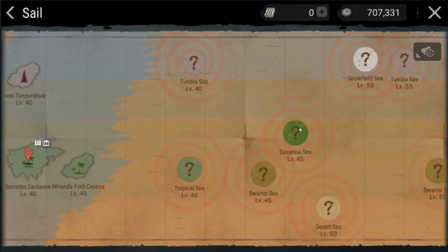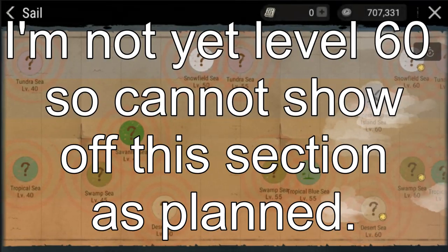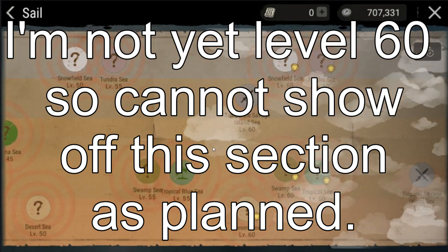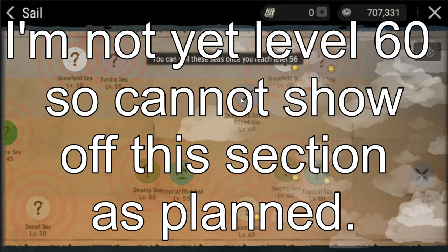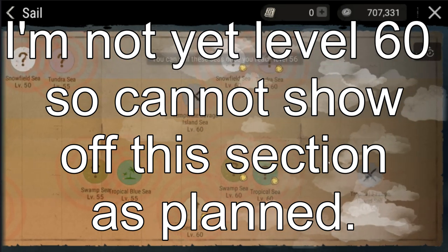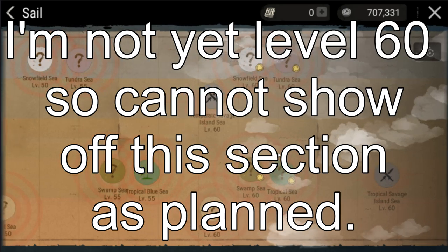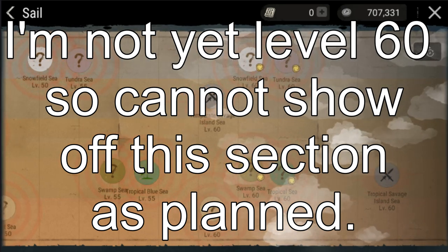Once you have reached level 5 clan and level 60 as a player, you'll be able to visit the savage islands. This is where PvP will take place. Your base here can be attacked at any time, even if all of your clan members are offline. However, it can be worth the risk to gather the max level resources to build the best gear available to you.